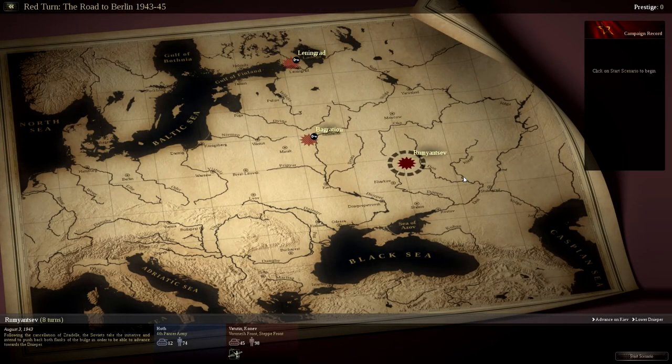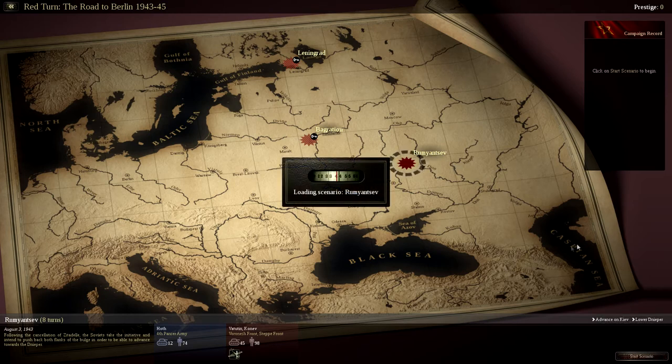Hey, how's it going? Welcome to the fourth and final season of Unity of Command. This one is the Red Turn DLC. The first season was the Black Turn DLC from the German perspective from '41 to '42. The base game as the Germans is season 2, from '42 to '43. Season 3 is the Soviet perspective from '42 to '43, and this is season 4 — as the Soviets again, from '43 to the end of the war.